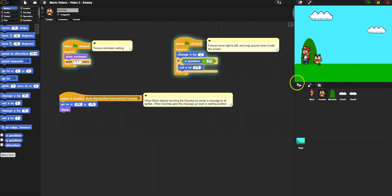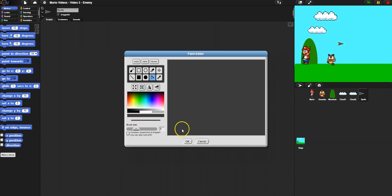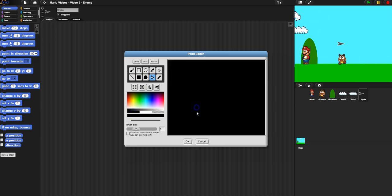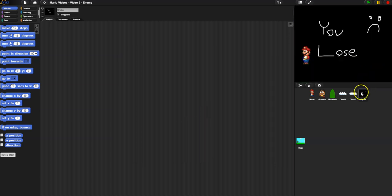I'm going to add a game over screen. I'll click 'paint new sprite' and fill the screen with black. Then I'll add some beautiful handwriting — you could download a good game over screen, but I'm just going to write 'You Lose' and add some art. There's my beautiful art, so sad.